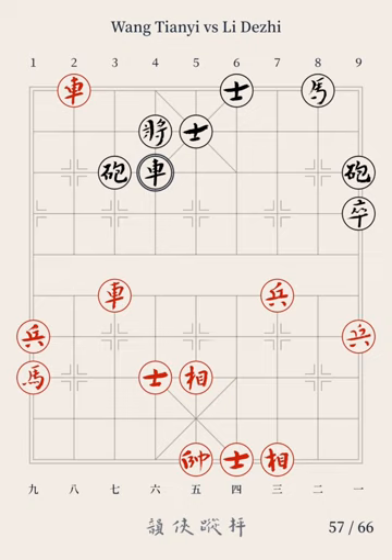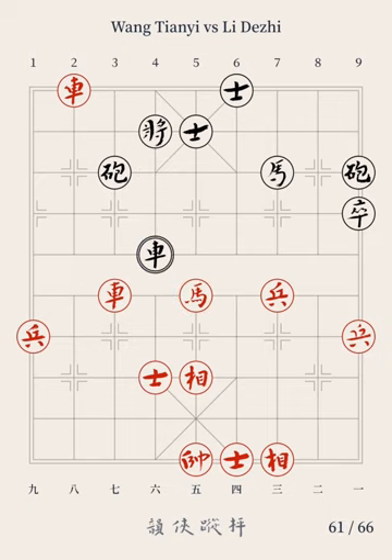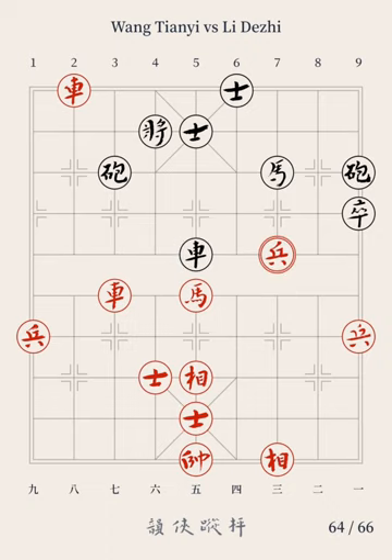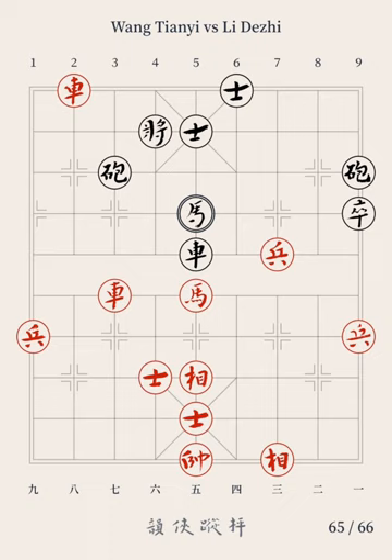The 29th move: Red Horse 9 jumps to file 7; Black Horse 8 jumps to file 7. The 30th move: Red Horse 7 jumps to file 5; Black Chariot 4 advances by 2 points. With Red's newest force joining the battle — the edge file horse that had just hopped out — Red's attacking force is now even stronger than before. The 31st move: Red Advisor 4 advances to file 5; Black Chariot 4 moves to file 5. The 32nd move: Red Pawn 3 advances by 1 point; Black Horse 7 jumps to file 5. Red's pawn marched across the river. As the chapter 'Energy' in the Art of War states: the energy developed by a good fighting man is as the momentum of a round stone rolled down a mountain thousands of feet in height. Red's mighty force is unstoppable.